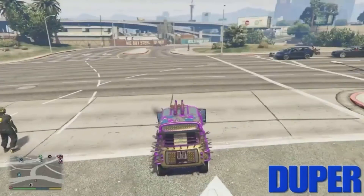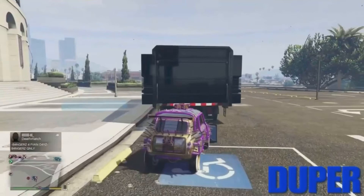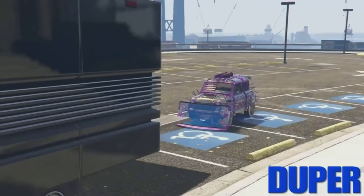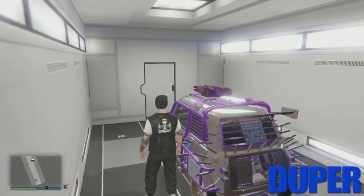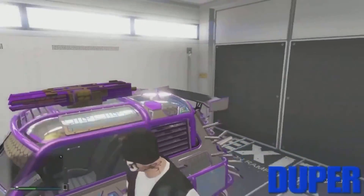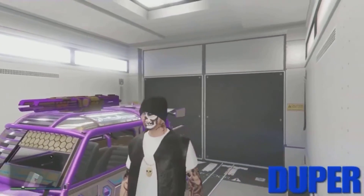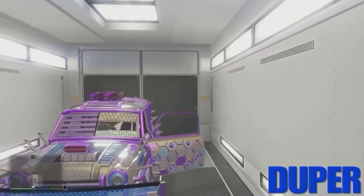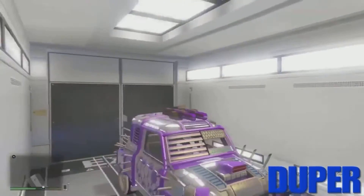If you did not spawn outside inside the vehicle, run back in and try again. Once you are outside in the duplicated vehicle, have your buddy jump out of the car he was in — it should disappear. Go ahead and request your MOC, then pull the duplicate into the back of your MOC. Don't worry if there was something back there; it will be transferred to wherever the fagio came from. Once you are inside the MOC, that is one successful duplicate and it is now saved.